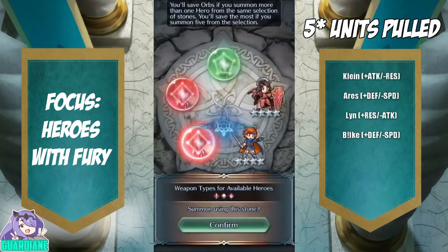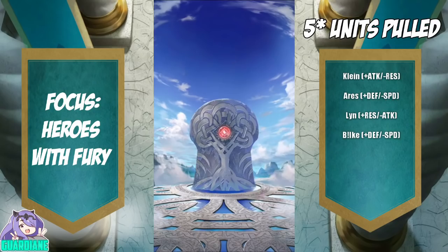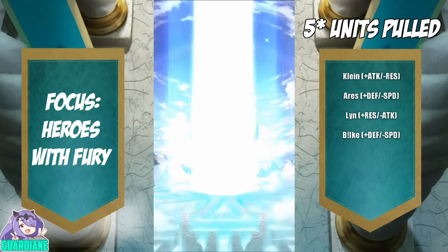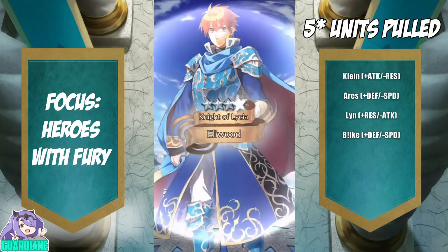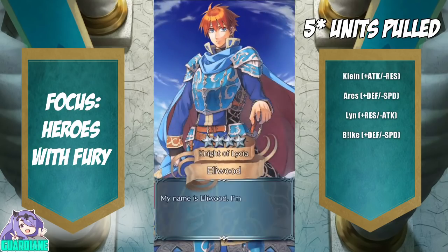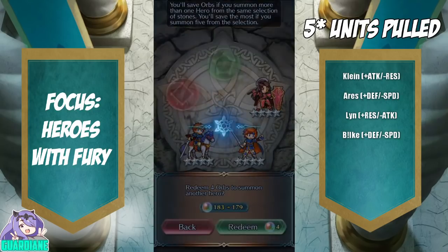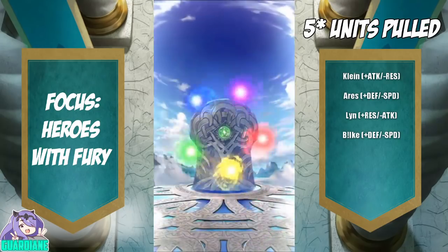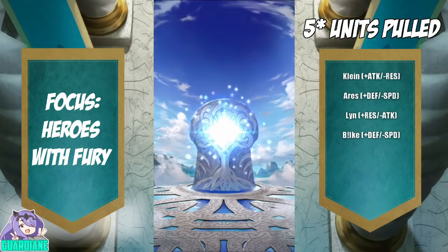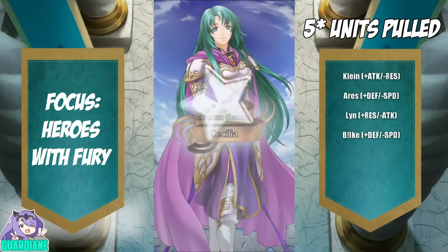Switch back to red — we'll just swap back and forth. The rarity rate is pretty good so far. That is going to be an Eliwood — from the silhouette I thought very briefly it may be a Chrom, but not to be. Let's grab this green — so far no repositions unfortunately, but all four-stars. And it's going to be a Cecilia.